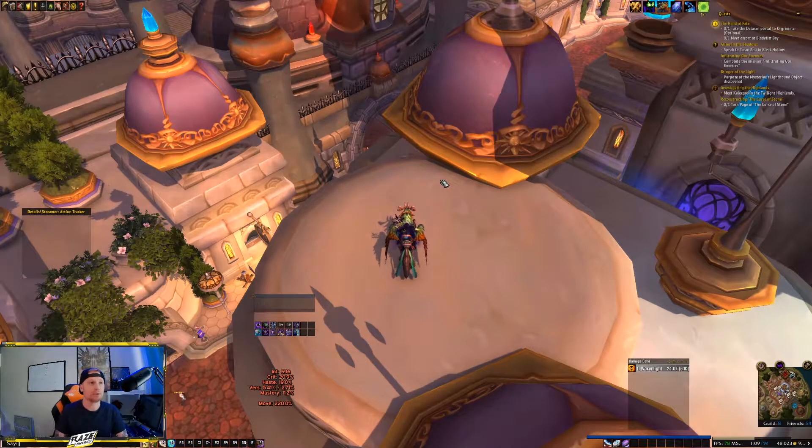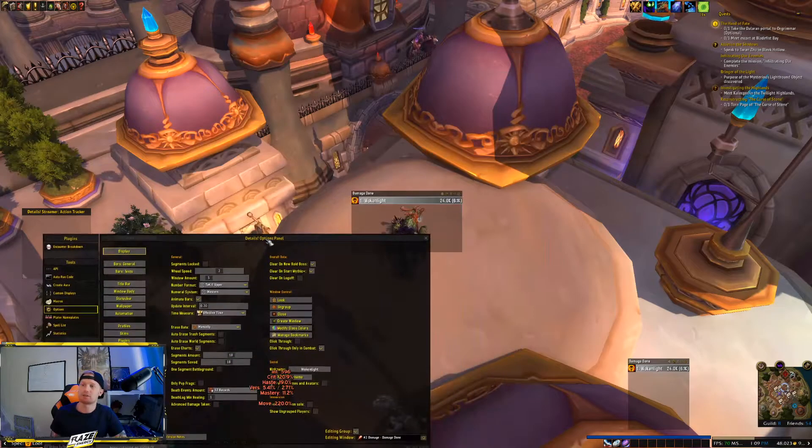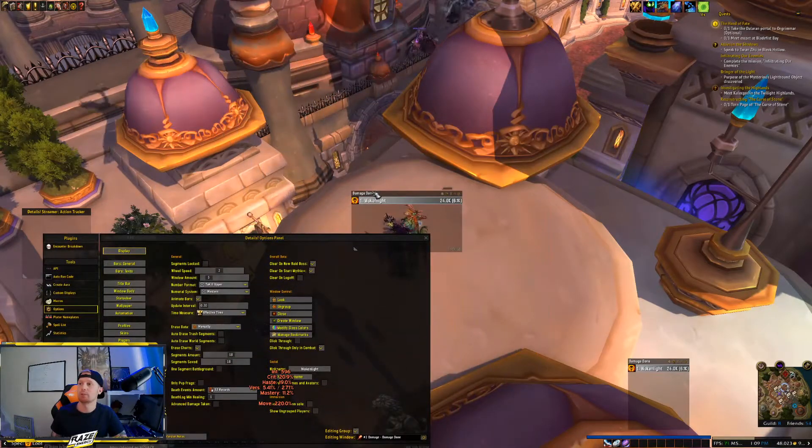In-game, do a forward slash details, space, options. We're looking at this as if we have no windows available. Right here, as soon as you get to this screen, you'll see on the right-hand side a little green plus sign next to 'Create Window' — go ahead and click on that. Usually behind your Details control panel you'll see another window pop up.